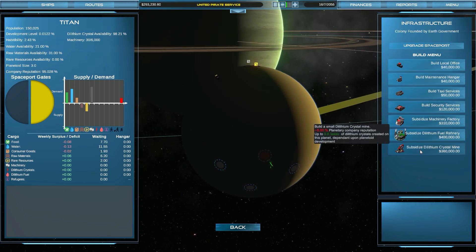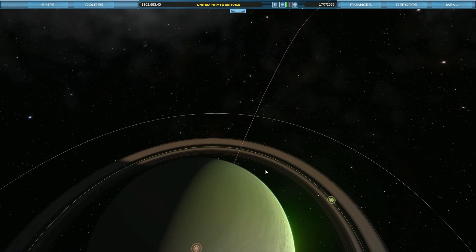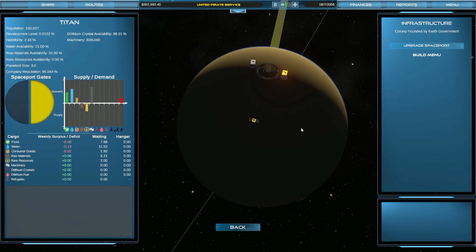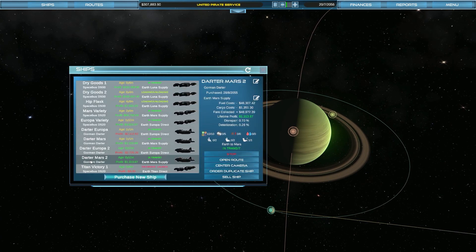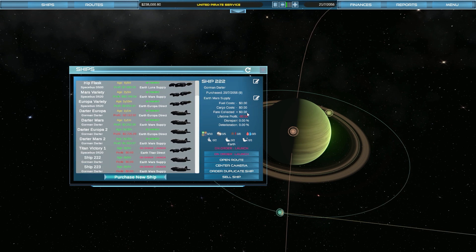Can we subsidize the dilithium crystal mine? We cannot afford anything. No — we're the only ones actually shipping to this colony. So these poor 150,000 people don't really have any choice. They're going to get us dumping people on them and supplying them. I might order a couple more of these ships and put them on the Titan Direct route too. Ship 223 — put you on Titan Direct. Titan Victory — yeah, we're going to rename these ships and get them all up and running.